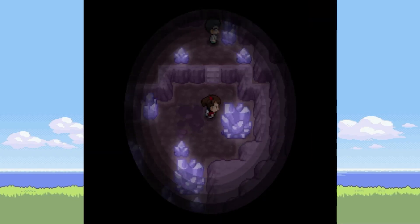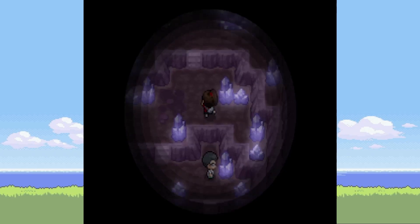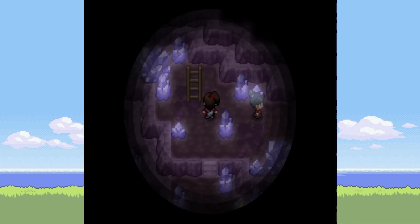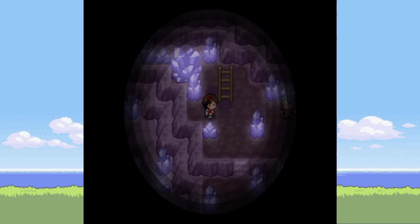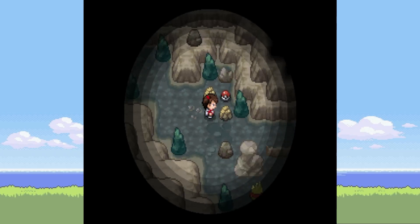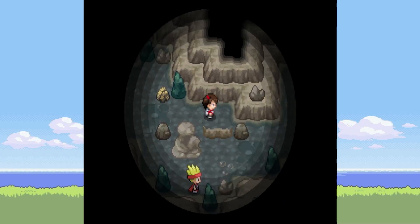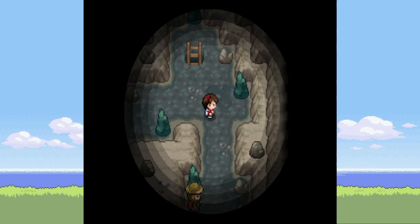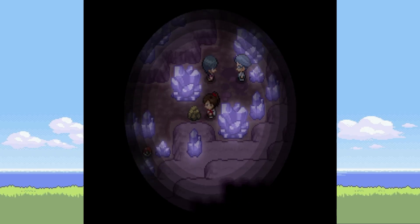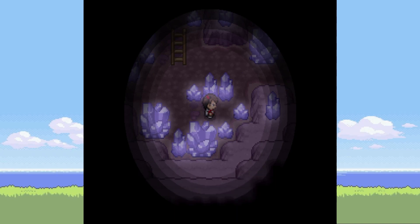Actually, if I remember right, when we get towards the desert I'm pretty sure there are some ladders you can go down that take you to another little area. Yeah, because that's the way we need to go. There's also an item here which is the Black Glasses. I think it was these. Then you smash this and we've got an Escape Rope. Some more ladders.